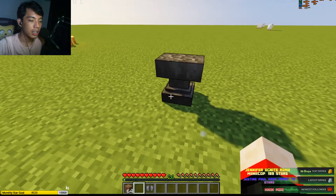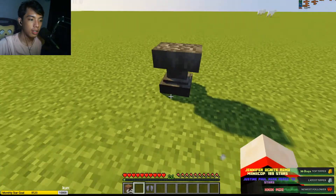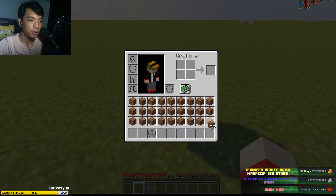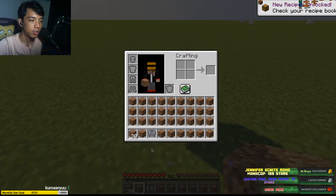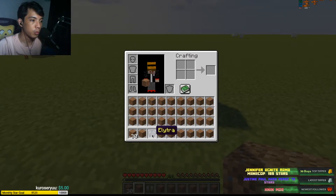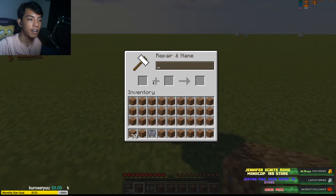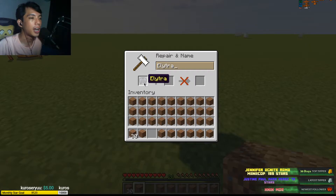Then you need XP. Then you need blocks. All you have to do is cover your inventory with blocks. Then you need to grab the item that you want to duplicate in your inventory. Now click on the anvil, put your elytra right here — or any item you want to duplicate — and cover the remaining inventory slots with blocks.